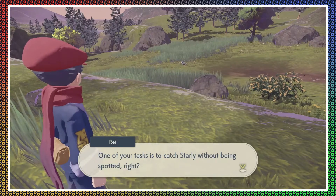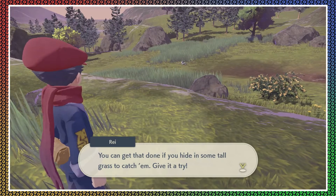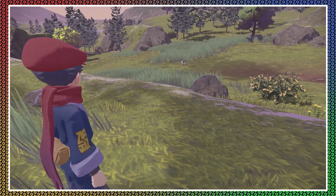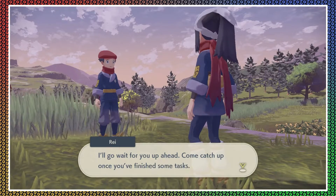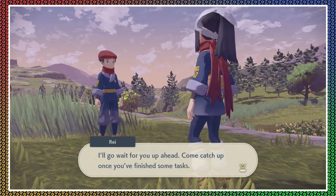One of your tasks is to catch Starly without being spotted. You can get that done if you hide in some tall grass to catch him. Give it a try. Didn't I do that already? Like the second freaking tutorial. I'll go wait for you up ahead — come catch up once you finish some tasks.